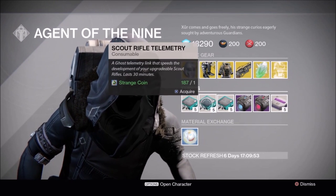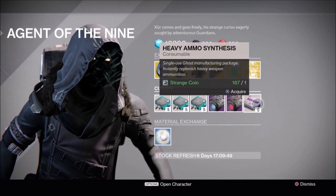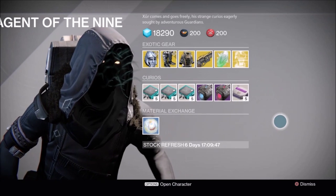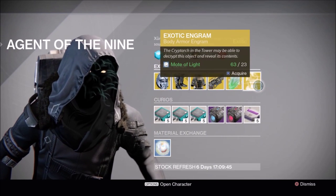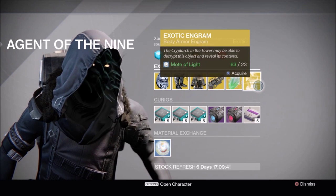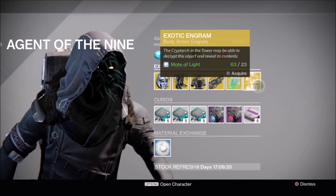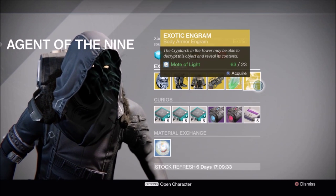We have Auto Rifle Telemetry, Scout Rifle, and Hand Cannon, along with Plasma Drive and Stealth Drive, Heavy Synth, Motes of Light for Strange Coin, and a Chest Engram. What you're going to want to be going for are the Alpha Lupi, the Armamentarium, the Purified Robes for Warlocks, and Heart of Praxic Fire.